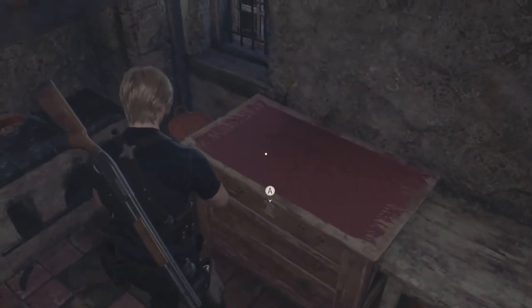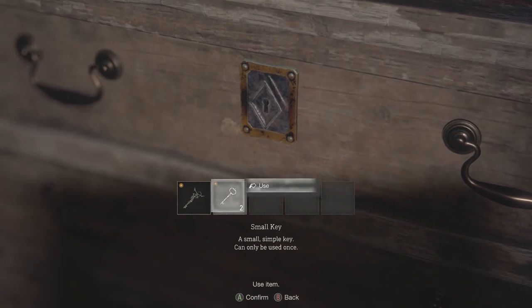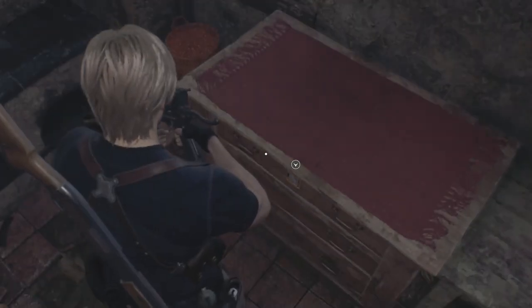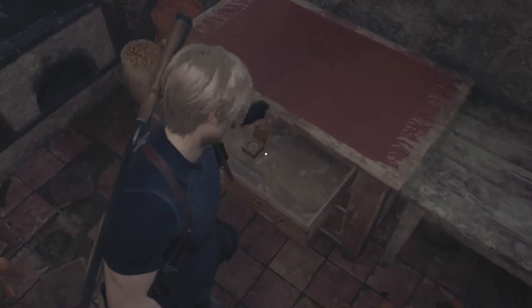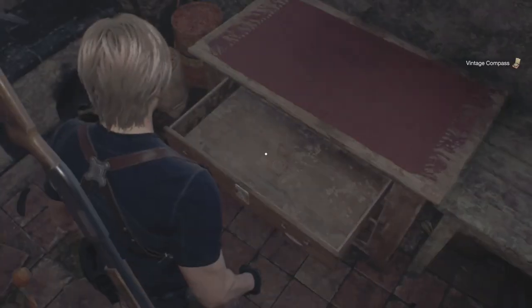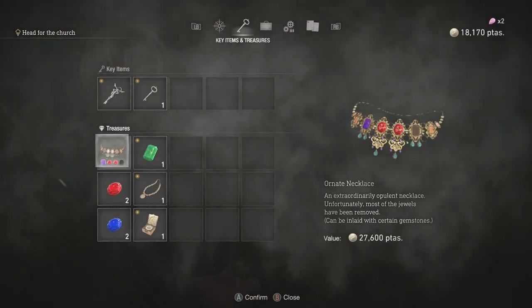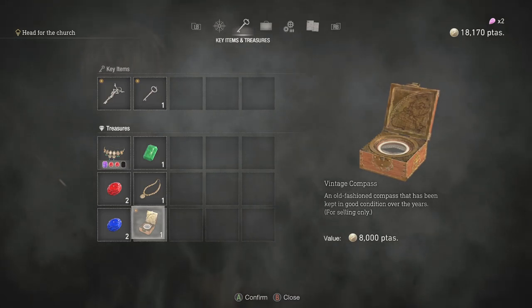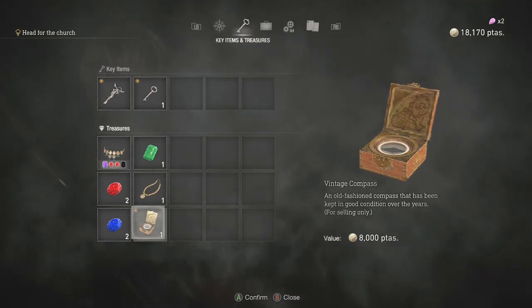Alright, the moment has come — my first drawer to unlock. What is in it? I like how those keys go away. Shotgun ammo. Vintage compass. I'm sorry, what? It's probably something that sells, my guess. An old-fashioned compass that's been kept in good condition. I was at $8,000. It says for selling only.